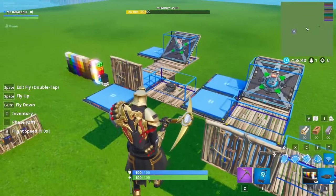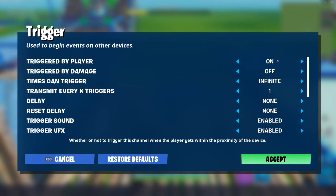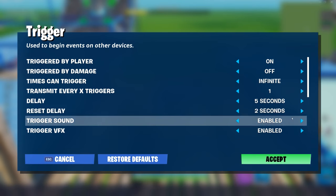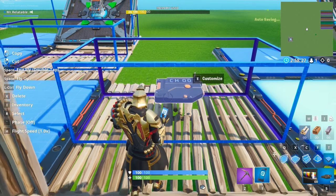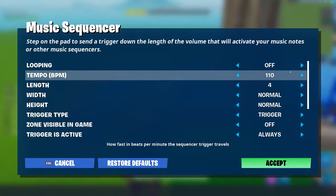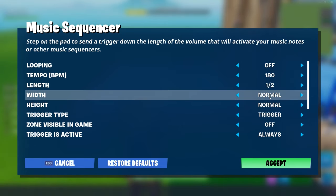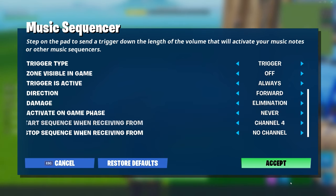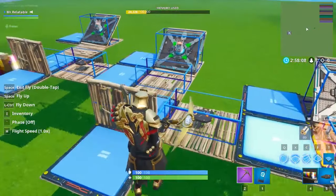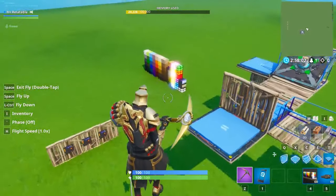Throw down another trigger over here and do the exact same thing. Delay: five seconds. Reset delay: two. One triggered transmit on channel five. Put our music sequencer over here. Tempo BPM up to 180. Length to half, width is normal, height is half. Damage elimination, and start sequence when receiving from channel five. The reason we're using five is because we used four over here, so we need another open channel.